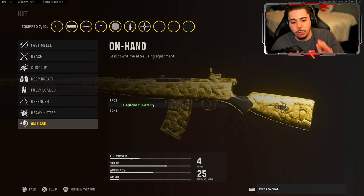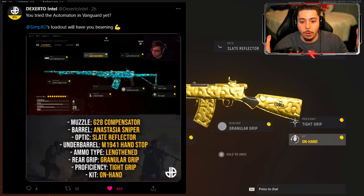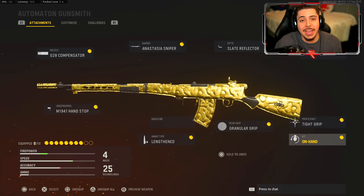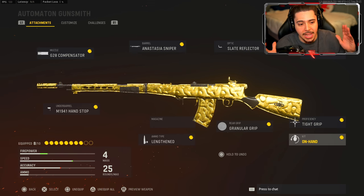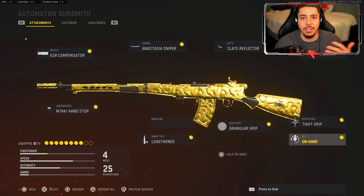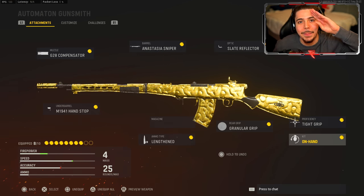You gotta be quick and snappy, so we deal with the 25-round ammo type. For ammo type, the pro players went with Lengthened — plus three bullet velocity, so your bullets travel further without dropping off and connect enemies a lot quicker. For the rear grip they went with Granulated — aiming stability, aim walking steadiness, and aim walking movement speed, so you move faster when aiming down sights and the weapon is a lot more steady. For proficiency, Tight Grip — accuracy and recoil during sustained fire. For the kit, On Hand — equipment dexterity lets you throw grenades and stuns a little bit faster. That is the pro player Automaton class setup. This thing is built for pure accuracy — we ended up frying in the gameplay. Let me know in the comments if you'd like to see the pro player STG-44 or MP40 setup. See you guys in the next video — stay safe, have a great day, peace.